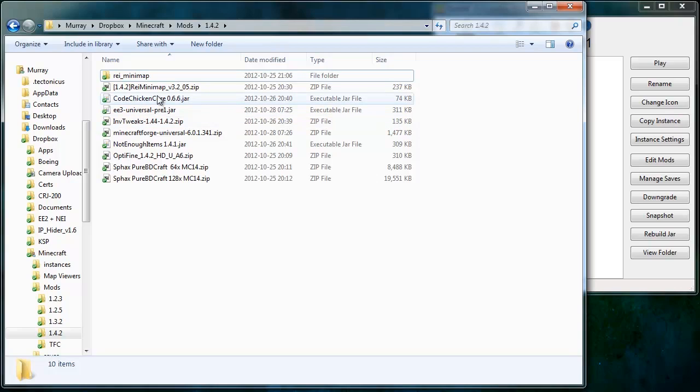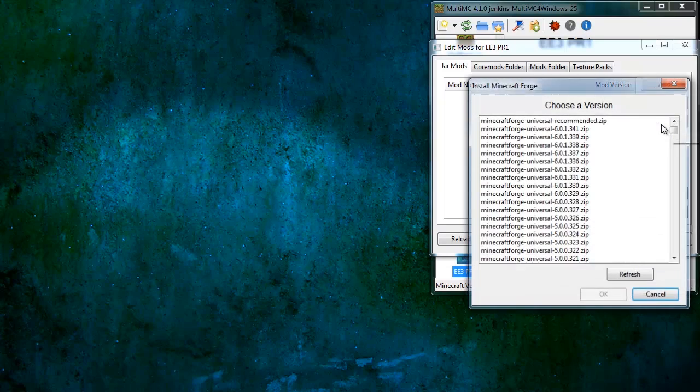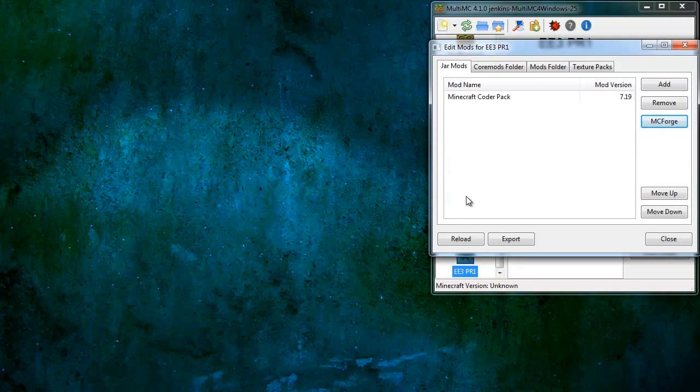I've got InvTweaks, Equivalent Exchange 3, CodeChickenCore 066 which is the current version, and Ray's Minimap with pre-done configs. Hit Edit Mods, and in build 25 or above of MultiMC you'll have four tabs. We're going to start by clicking the MCForge button — that's 'download and install Minecraft Forge'. I'm going to select 341. We'll download it in MultiMC because it's slightly easier. It does come up as MCP, not as Forge — not sure why.